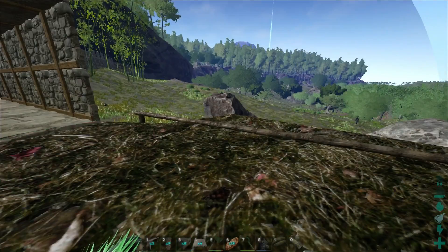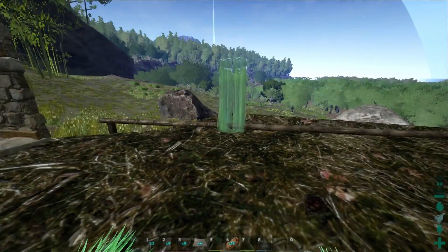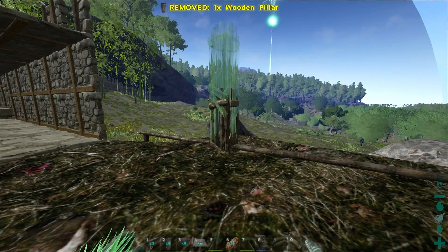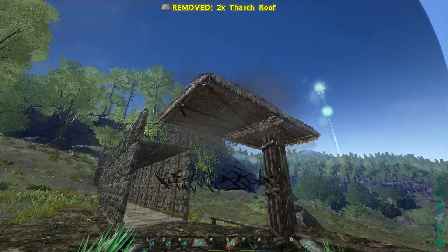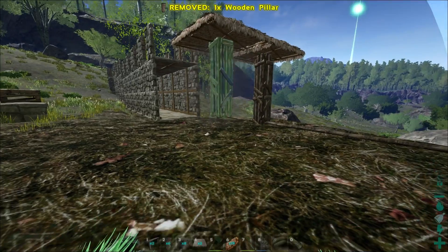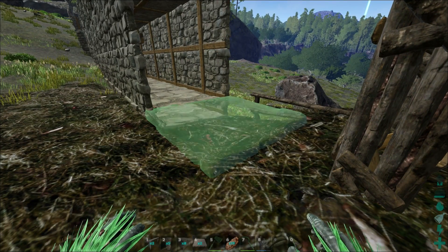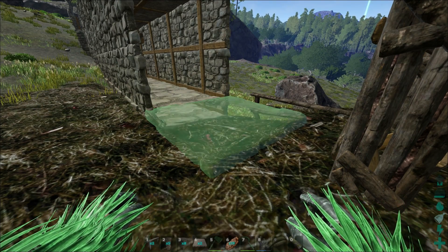If it's saying it's obstructed, what you're going to do is skip one foundation — don't place it here, place it on the next foundation. Then go one more up, get some thatch ceilings, place them like that, and then go down again to the ground. This isn't going to fix it — wait, it did! It just fixed it. I'm really lucky it actually snapped to that pillar, but most of the time it won't happen.